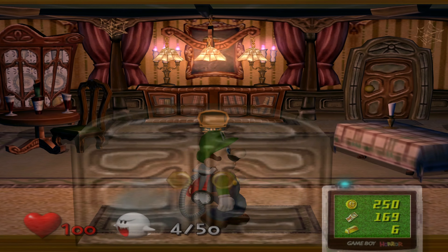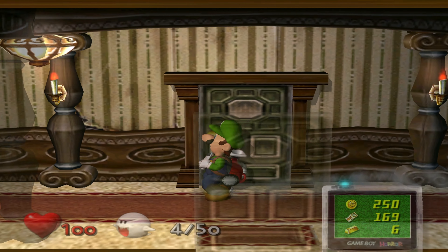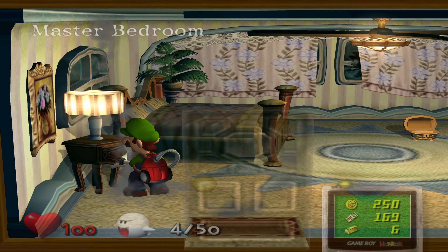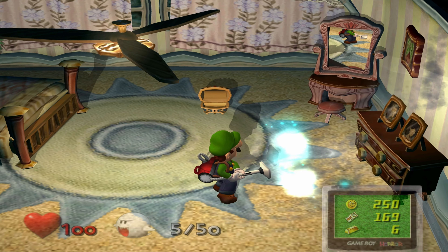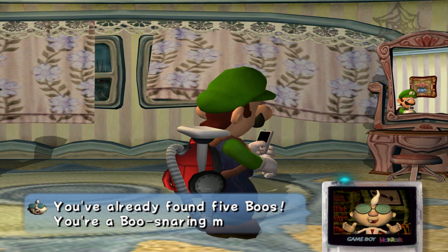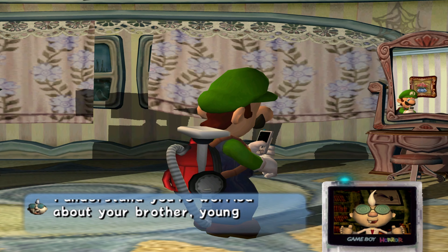I apologize if I'm kind of dogging on this game a lot — it is one of if not my favorite game, I really do love it. But you know, if you can't critique something... everything has its flaws. I didn't read what that boo was called. 'There's no stopping you, Luigi!' Of course not — I need to save both my digital and actual brother. Egad says: 'I understand you're worried about your brother, young feller, but just take it easy. Why not go to the washroom and splash some water on your face?'